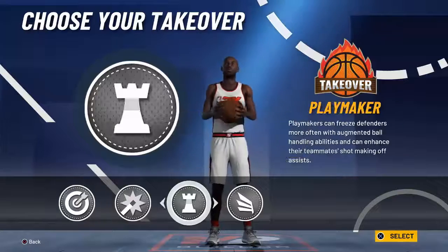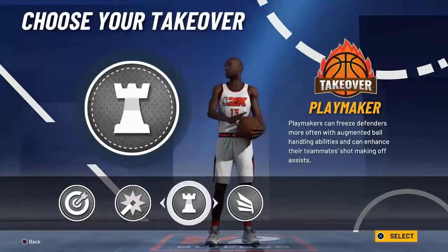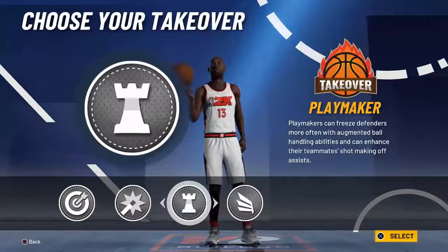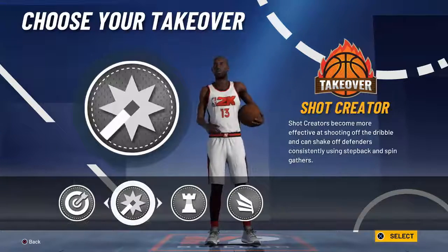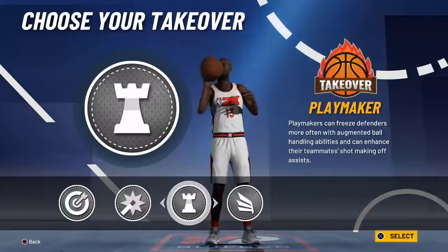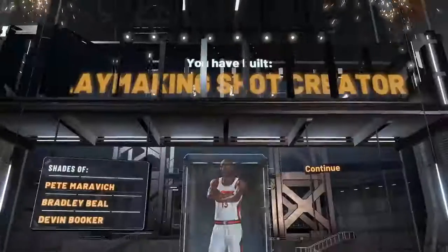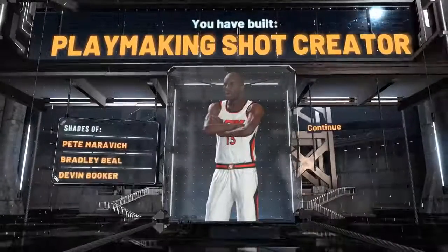I really want to break ankles this year, and he is playing point guard this year as well, so I'm going to go playmaker takeover. You get a playmaking boost right here — and we do have Pete Maravich, Bradley Beal, and Devin Booker as options.